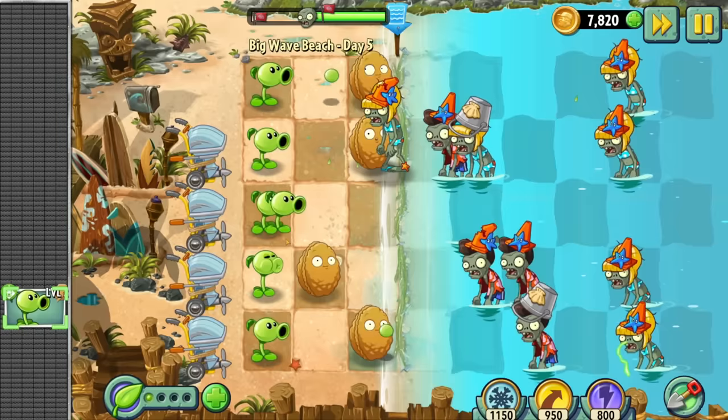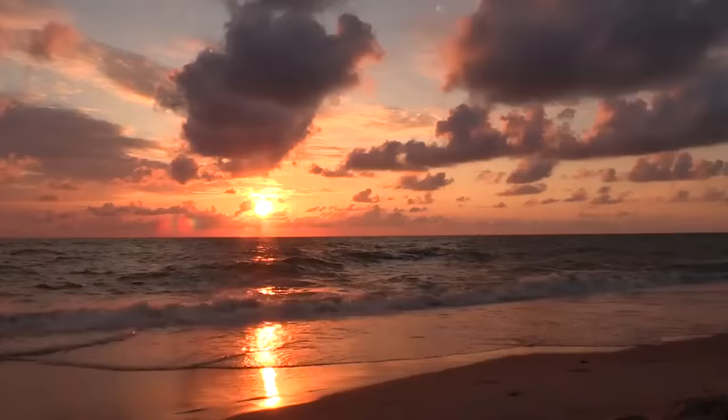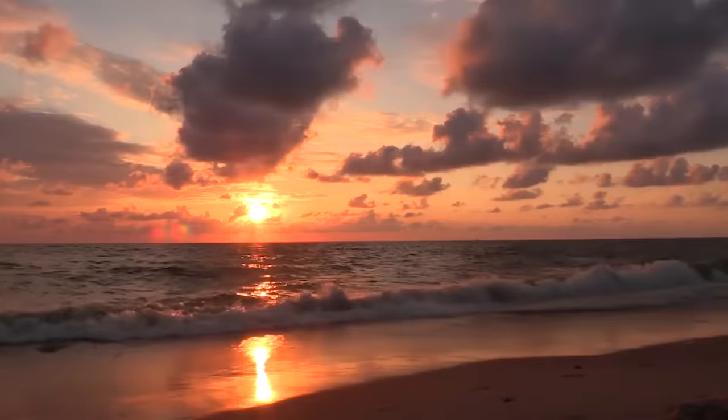Day 5's a conveyor belt level which teaches us how to use the tangleweed, which is a super iconic plant from the first game. You can really feel how much of this world is balanced around using this guy. Being down a tangleweed is a real ball ache. Did you know that the last time I went to a beach I got stung by a jellyfish? I didn't do anything to him, but he stung me and my foot really hurt. And no cute girls came and peed on me. I fucking hate the beach.